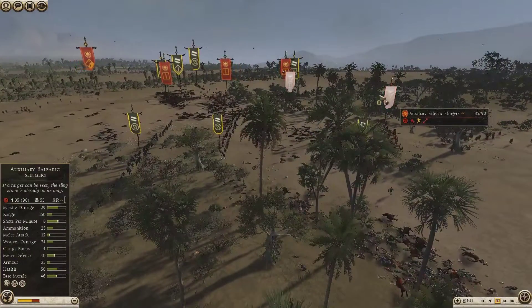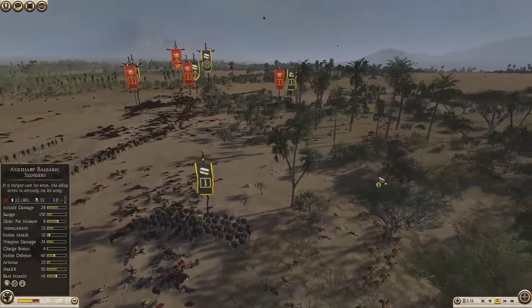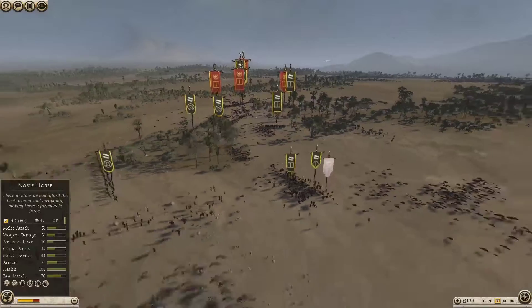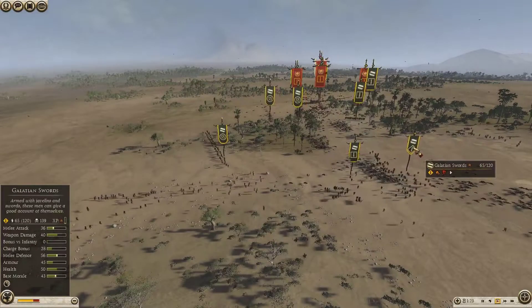I'm getting rid of these two Balearics — 45 and 55 kills they got. Whereas my Mercenary Assyrian Archers are starting to lay down the fire now and getting a few decisive kills. The Galatian Sword has done very well — 138 kills, with two upgrades on him.